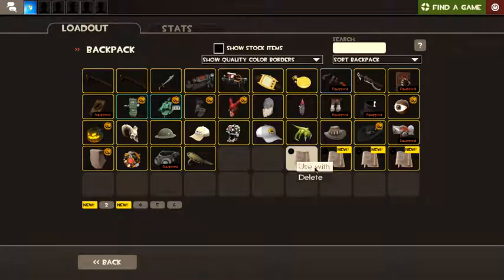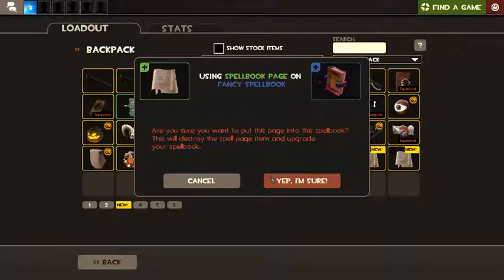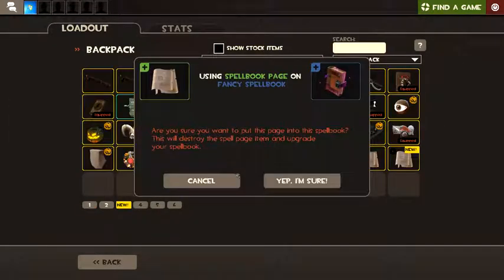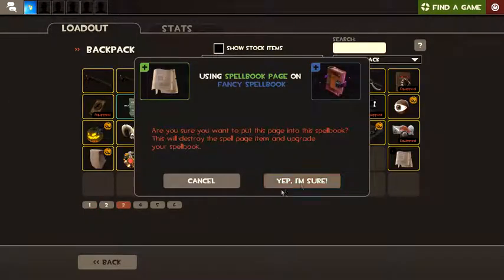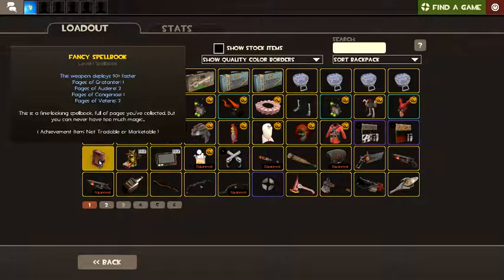I'm just gonna use a bunch of these and it's gonna put them in a spell book. My spell book is now a fancy spell book — deploys 50... what? 'You can never have too much magic.' I disagree.